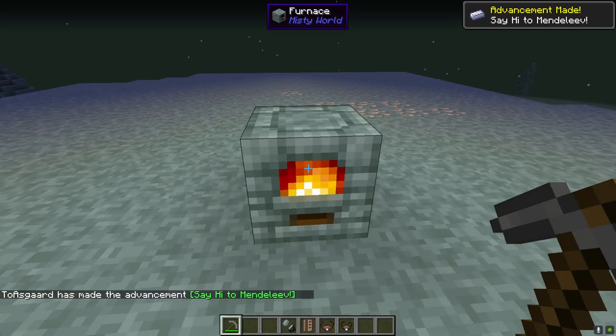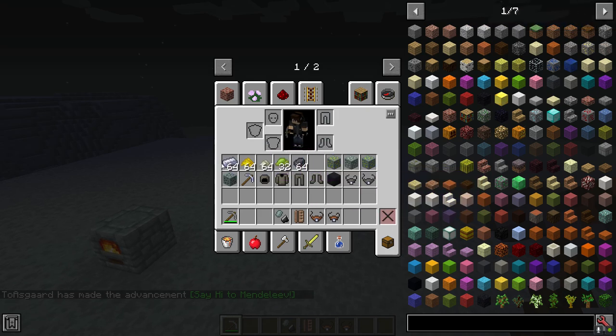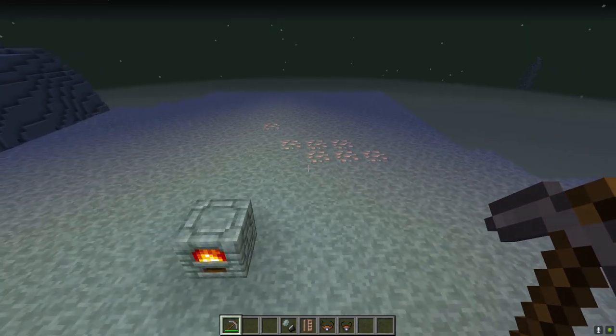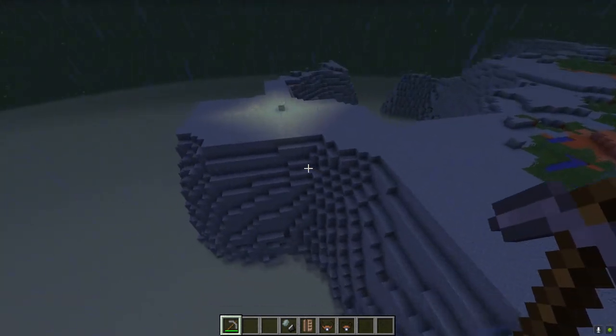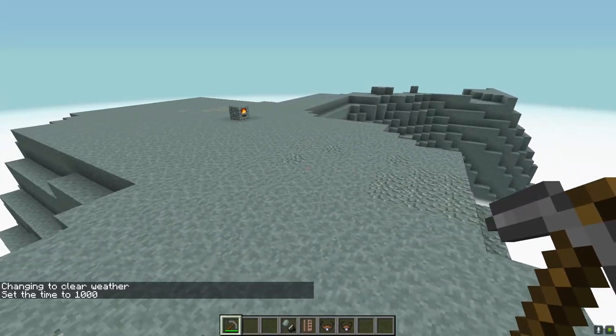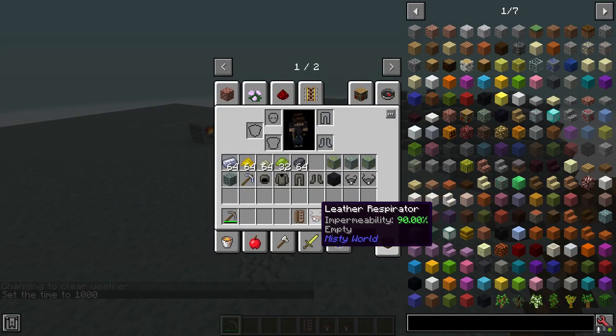That's basically how the furnace works and how you'll smelt your stuff. Once you get your neobium, make your neobium pick, and at that point you can start mining things like filter coal, iron, and saltpeter — all that stuff you spotted up here. Now it's time to head down into the mist.